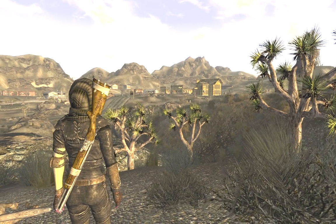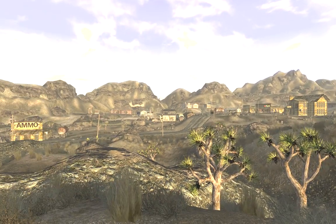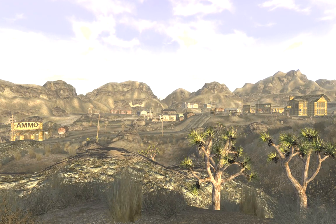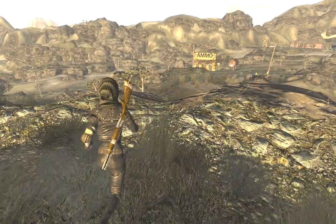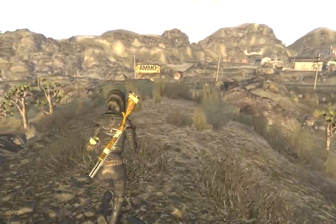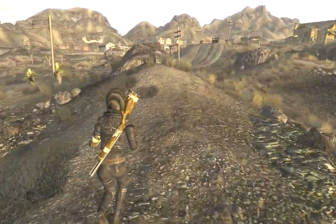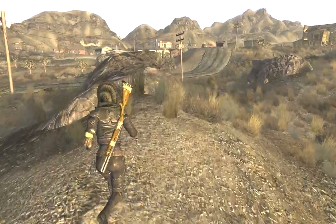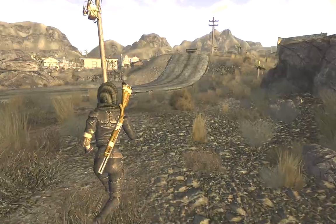Look at that — this is gorgeous! I have everything on ultra and high. I just picked up a new processor. I've got a four-year-old video card, but apparently it's more than capable of handling New Vegas, which is kind of nice. I can't wear that hat because it's a child slot, not an adult slot. Well, that's terrible — makes me feel sad. Jogging — it's good for the soul.